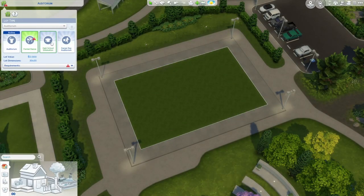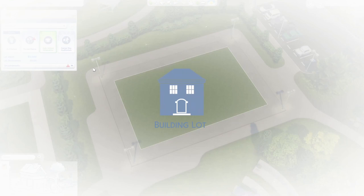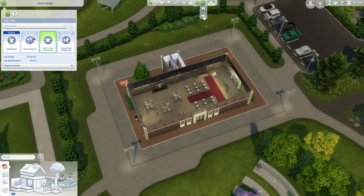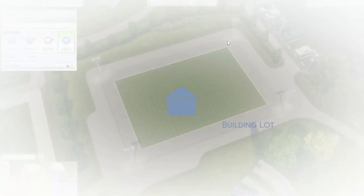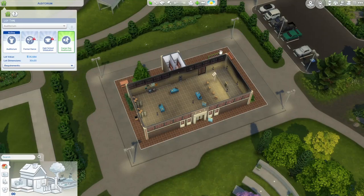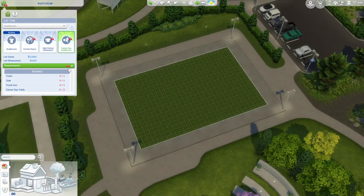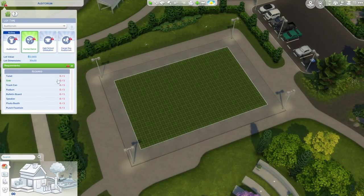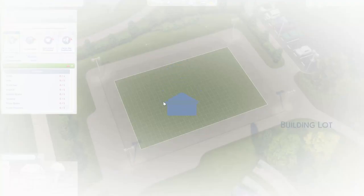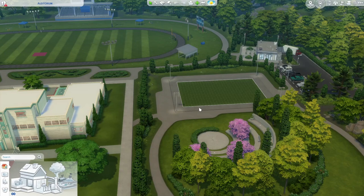You can use that to your advantage and make everything look different — for example, I know a lot of people are excited to use this pack to do like a supernatural high school, and you could actually place a completely different building for each one of these. Or you could just build a base building and refit it to suit each of the different events. Each one has a different set of requirements: career day needs the career day tables, graduation is the same as the base auditorium, and formal dance requires a bulletin board, speakers, photo booth, and stuff like that.